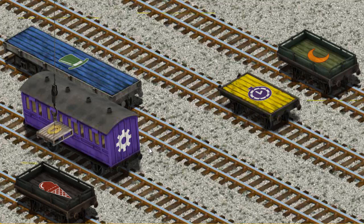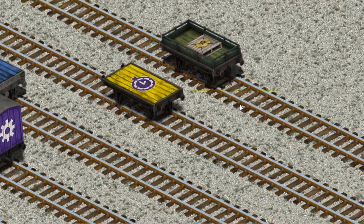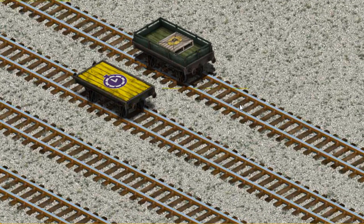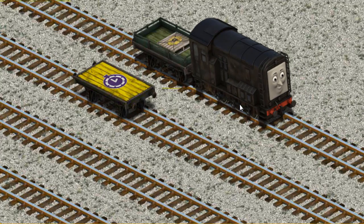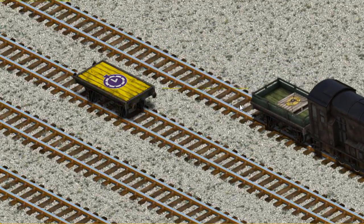Now, the cargo must be loaded. Show Cranky where. You've found it.